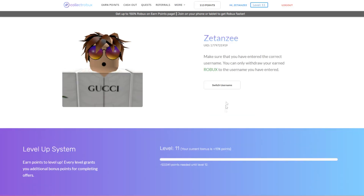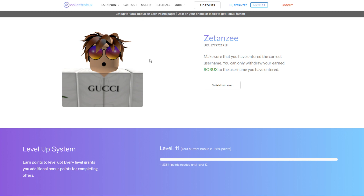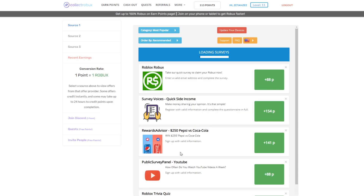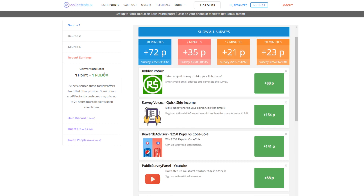I'll type in my username and click 'Link Account' — and there we go. Once you log in or link your account, you will see your Roblox avatar. Make sure this is your account because you can only withdraw earned Robux to the account you linked. Once you're on this page, scroll down and press the 'Continue' button under 'Start Earning Now,' which will take you to the earned points page.